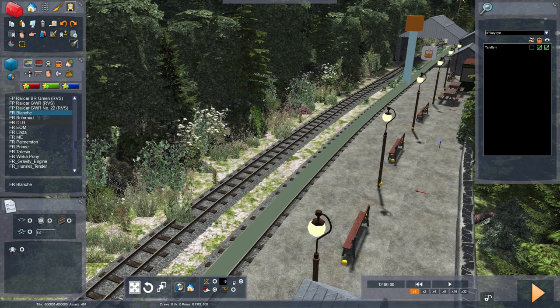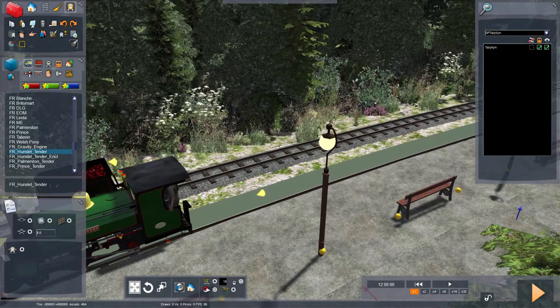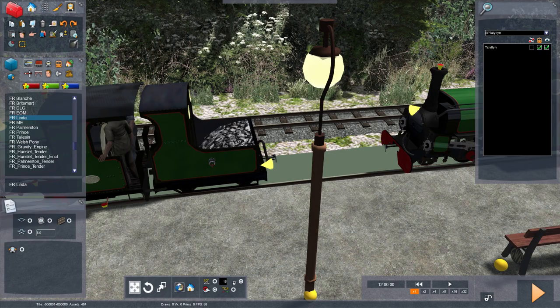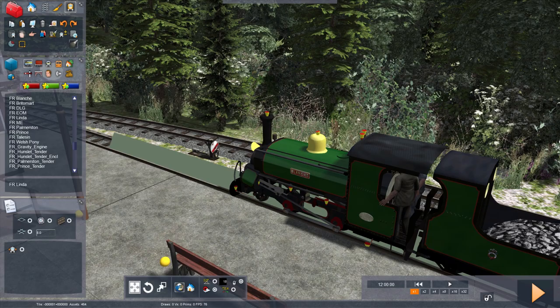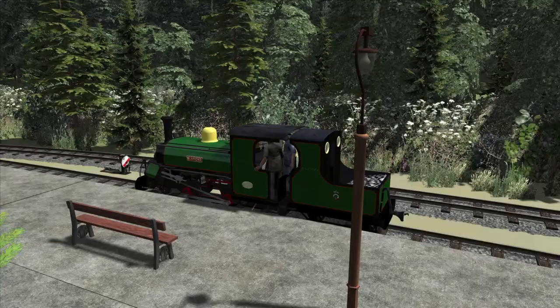Blanche is first on the list, so we shall have a look at her. Where is her tender? Are they both the same colour? Yeah, okay. We're just going to chuck a driver's icon on it, and then go into play mode and see what happens. Before I click on her, we're just going to have a look around externally for a minute.